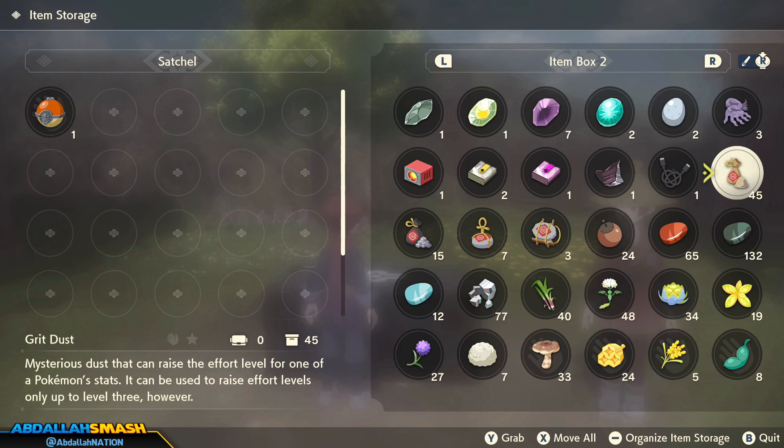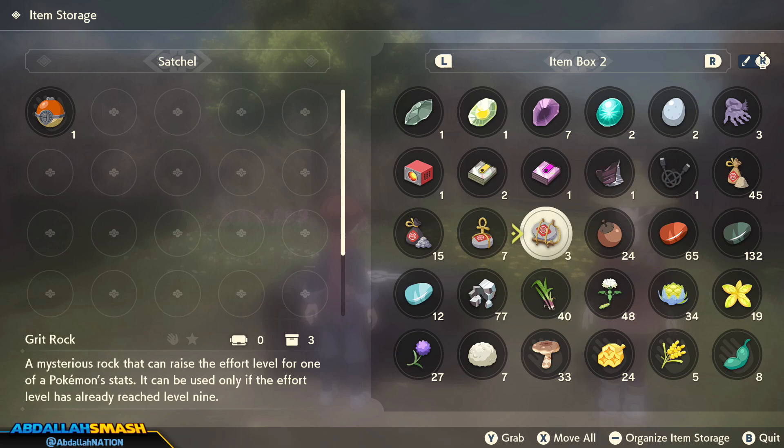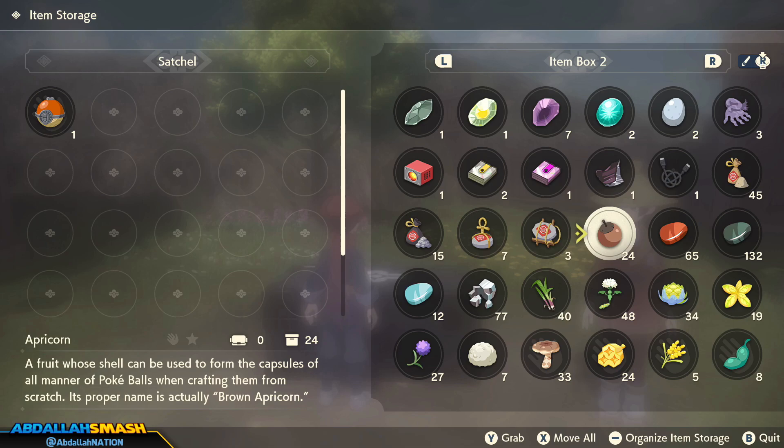Next up is Grit Dust. These Grit items are how you're going to power up your Pokemon. If you're familiar with effort values, that kind of isn't a thing here, but effort levels are. You want to find Grit Dust, Grit Gravel, Grit Pebble, and then the most powerful one is Grit Rock — items that can boost up the stats permanently for your Pokemon. I'll do a dedicated video on that very soon.